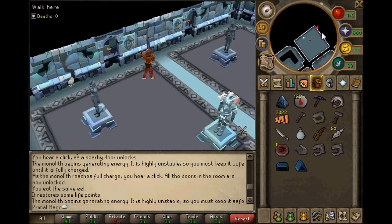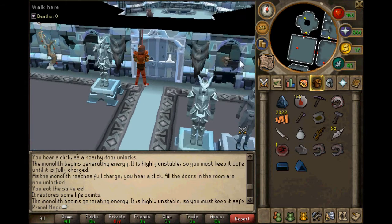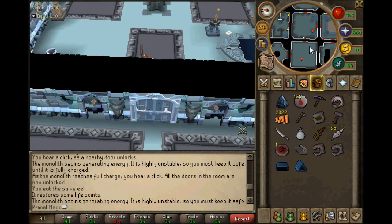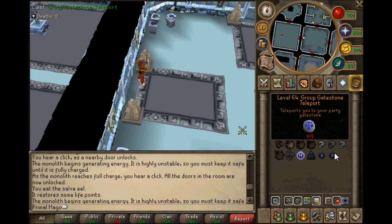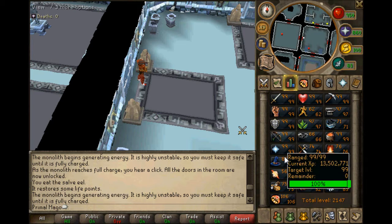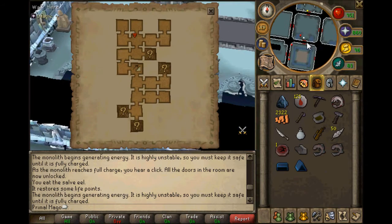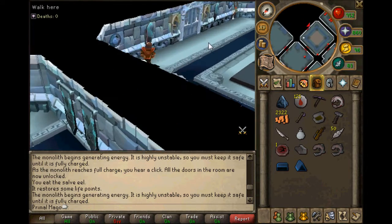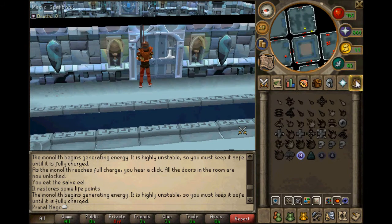Now come this way and open this. Another thing - the group gatestone. The group gatestone is pretty much like a checkpoint or safe point. You can teleport to it using these group gatestones right here - boom, you teleport. I would suggest getting your runecrafting to a minimum of 54 so you can make them.